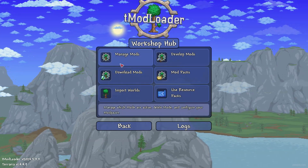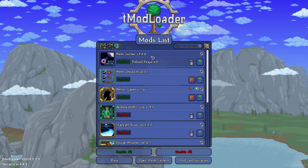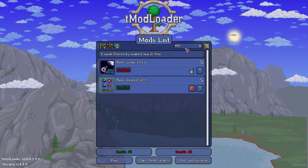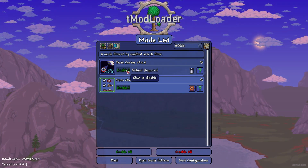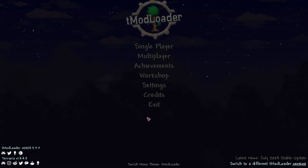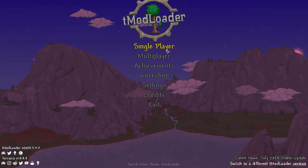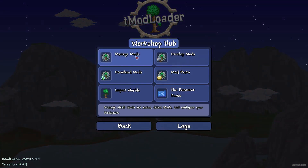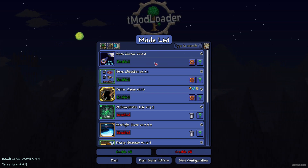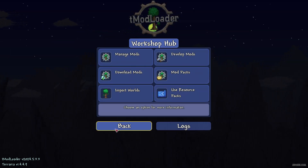Go to Manage Mods and in the list press left mouse button on Boss Cursor to enable it. If you can't find it in the list, use the search panel and type 'boss'. You'll see 'Reload Required' — that means you must return to the main menu. Press Exit, open tModLoader again, return to Workshop, then Manage Mods. Now the 'Reload Required' message disappears — it is working properly.